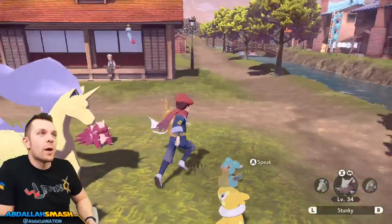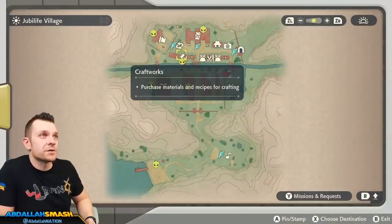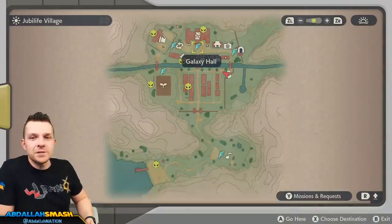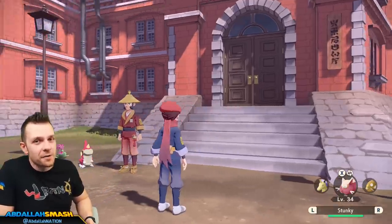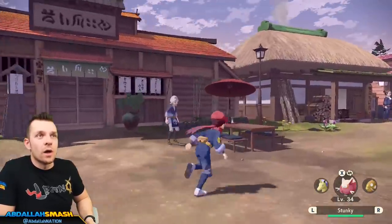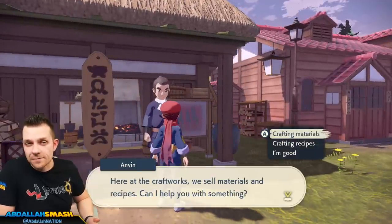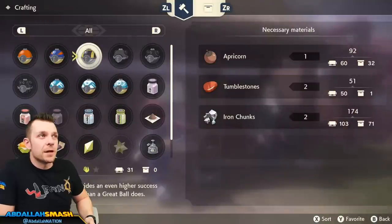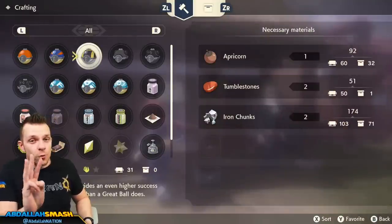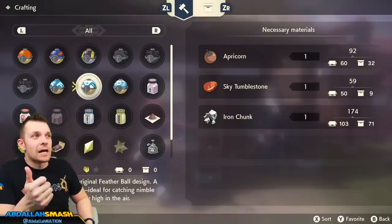Head on over to Jubilife City and go to the craftworks area — this is your best spot to get the items you'll need for any of these shiny hunting methods. Right here is where you want to talk to Anvin in case you need more crafting materials, and then use the crafting bench over here.